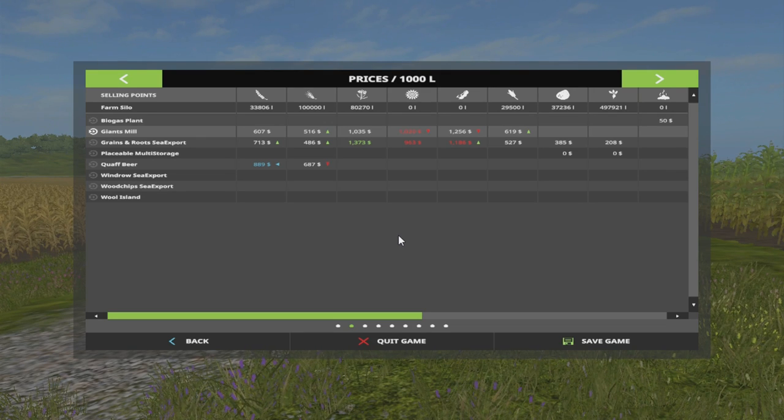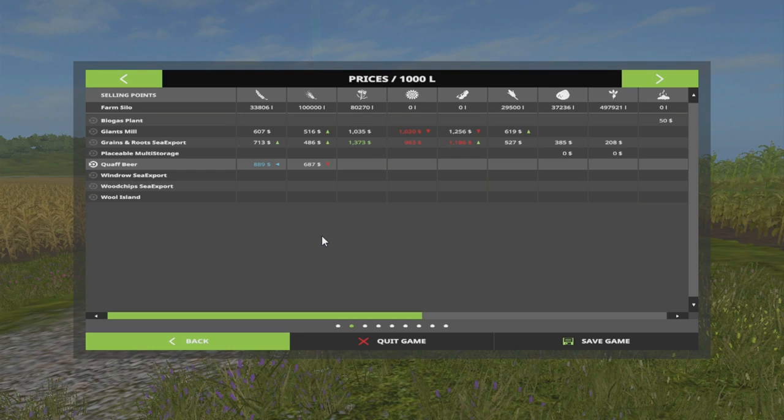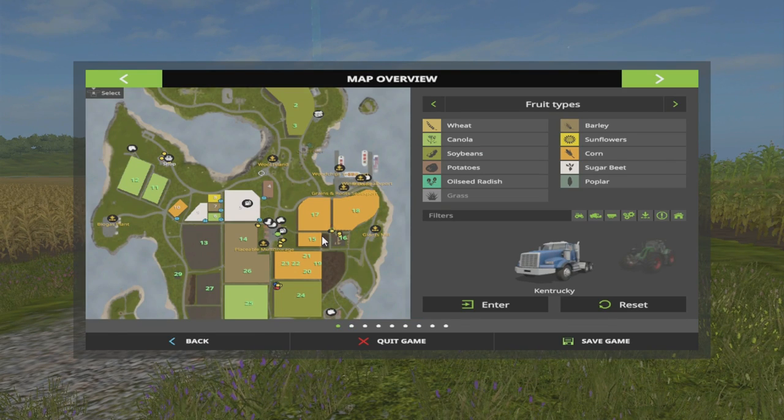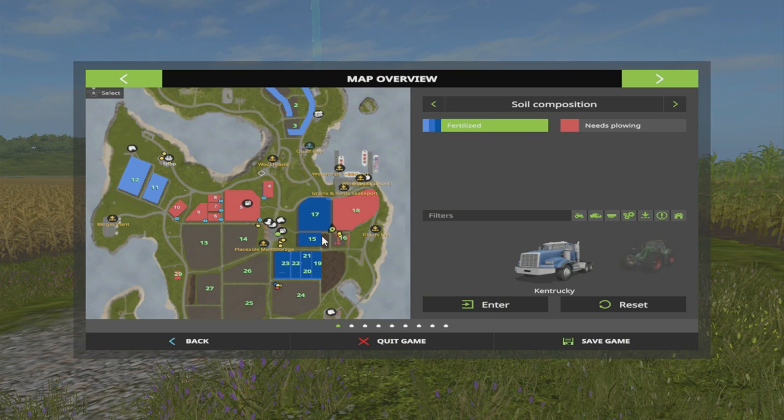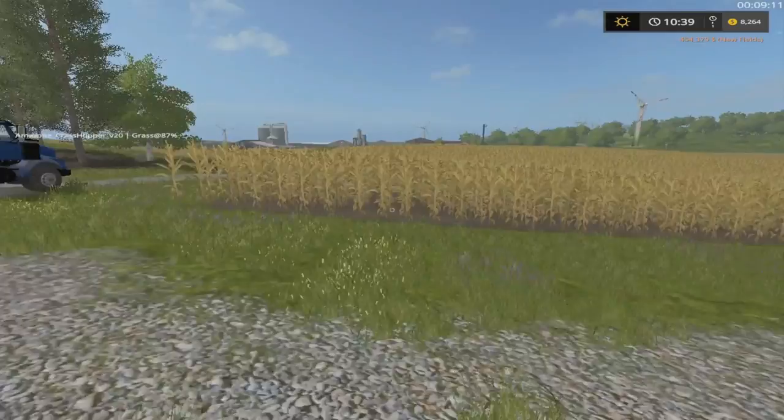Wheat has a demand at Quaff Beer — oh! Quaff Beer is for wheat demand — cool. Let's do this real quick. Not gonna get very much off of that unless I find a way to fertilize it, but as you remember I don't have a fertilizer machine because the dang game took it away from me.